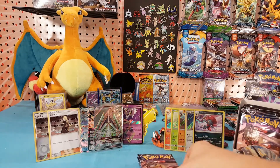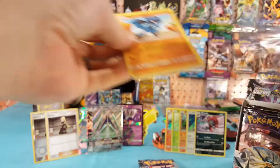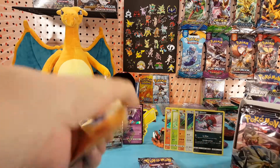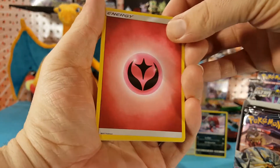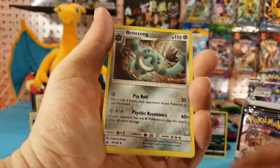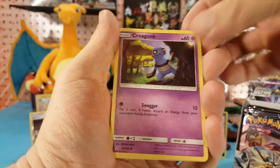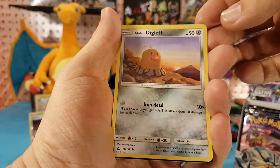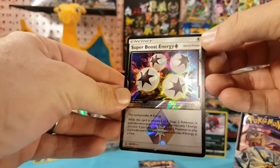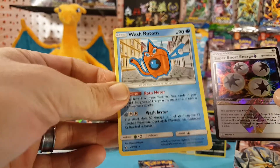Usually that one rolls right off the tongue but I got caught up on it today. Next pack. We have Fairy Energy. Cosmolm. Bronzong. Fire Memory. Riolu. Krogunk. Eevee. Alolan Vulpix. Alolan Diglett. Super Boost Energy is our prism card, and Wash Rotom is our regular rare.